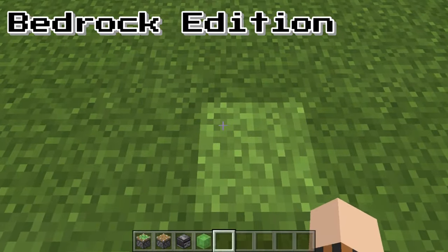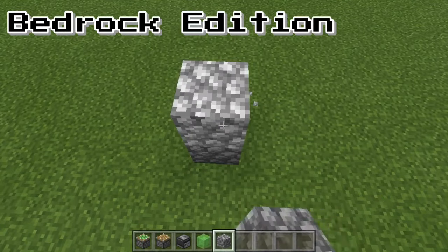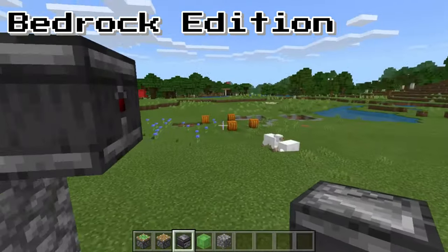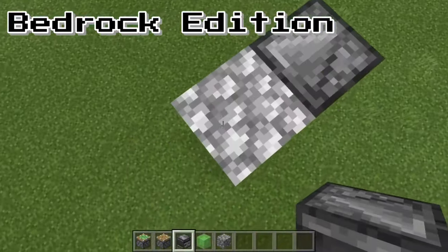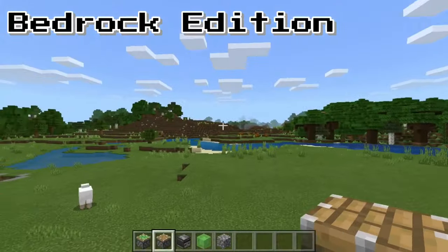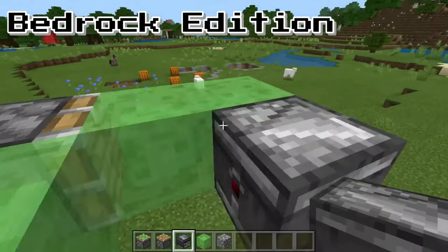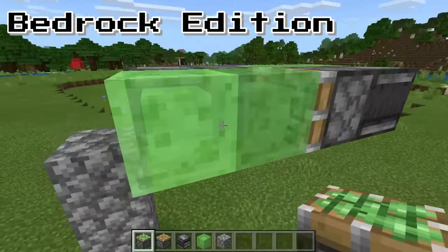To start, grab a block of your choice — just grab 64 or anything — and build a couple of blocks up high, about four. We'll be heading that way with our flying machine. Grab an observer and make sure the little light thing is facing this way with the arrow pointing this way. Place a normal piston facing this way. Then grab your slime blocks and place two here and two here. Then place an observer with the arrow bit on top facing this way.